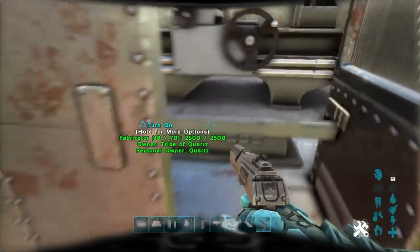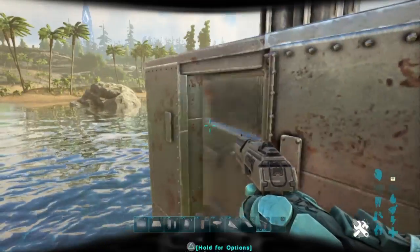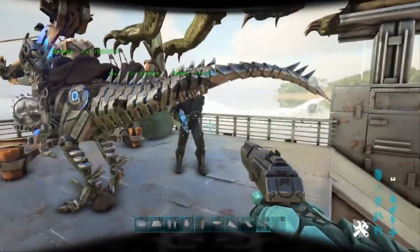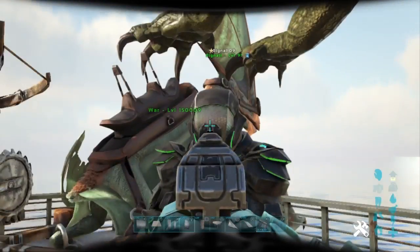Up here you've got your fabricator inside this little room, and in here you have your generator which powers your turrets. This is also an addition to the boat.